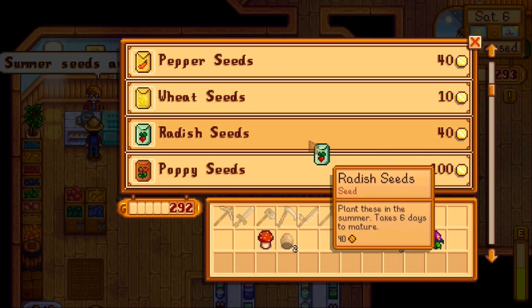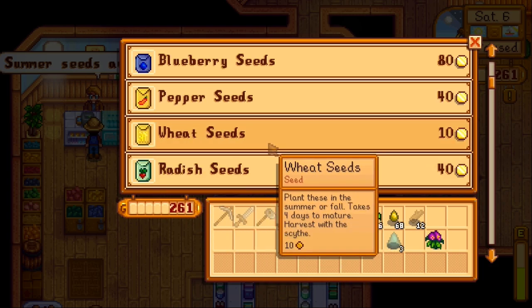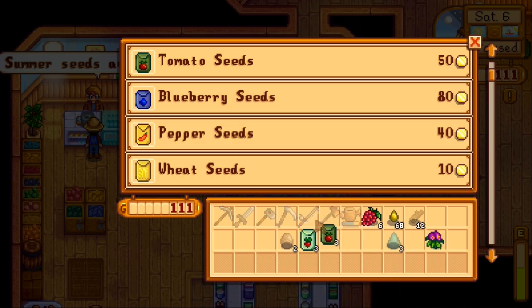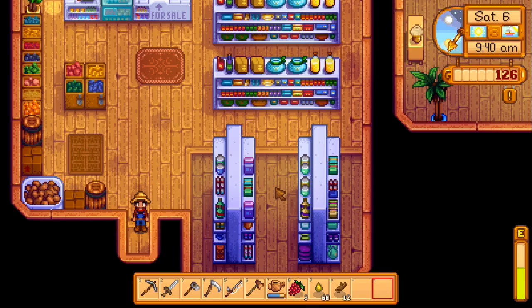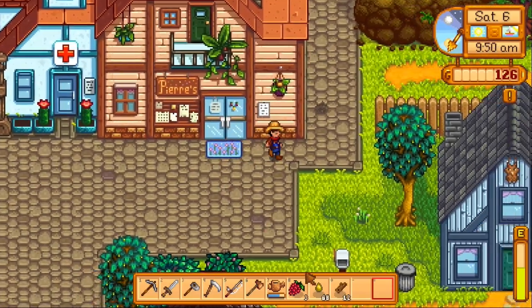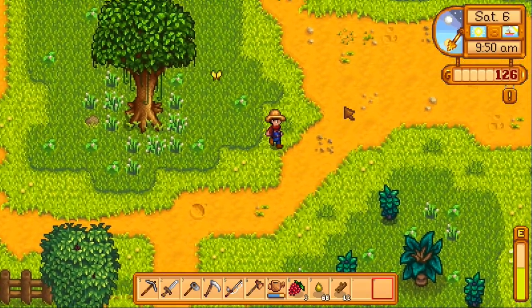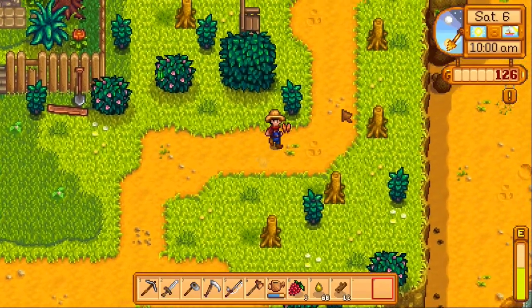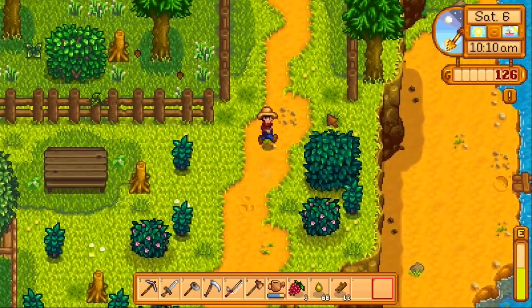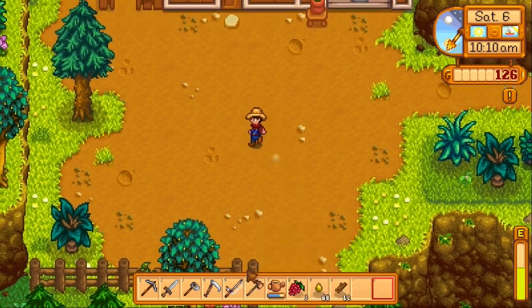Let's get 3 radishes. We can get red mushrooms later. And 3 tomatoes. Still short — how about salmon berry? There we go. We're almost out of salmon berries, but that's fine. We can just give Leia flowers or something, or actually just buy a bunch of salad. We can give her flowers or something and then probably buy a few salads when I have the money.